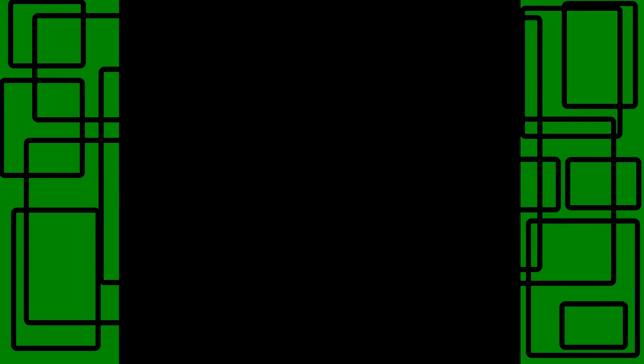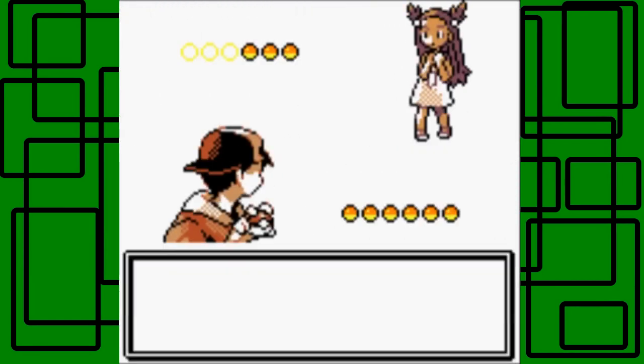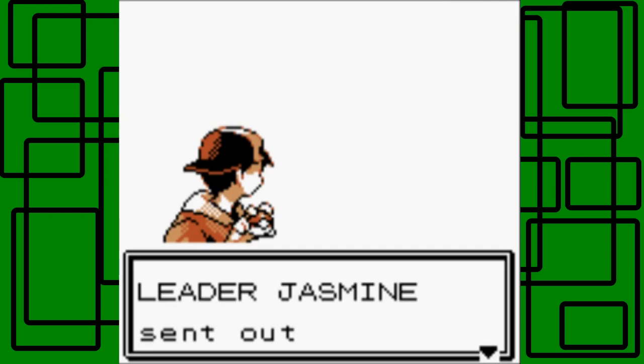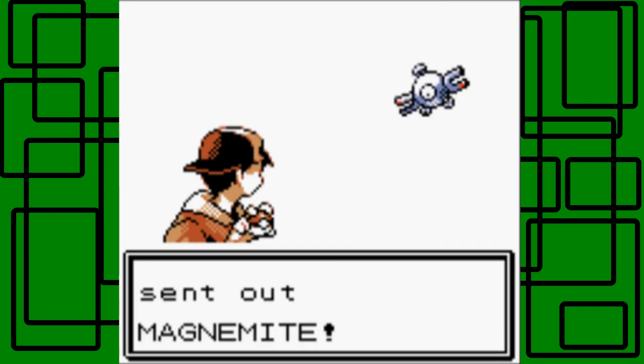The trainers in the Lighthouse were actually the gym trainers. In Pokemon Stadium 2, in Gym Leader's Castle, we can actually battle her right away without having to battle anyone before her, so that's pretty cool. Jasmine has two Pokemon she wants to battle. She sent out Magnemite.